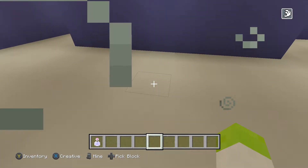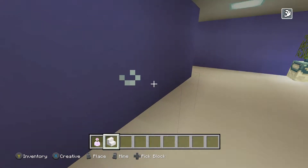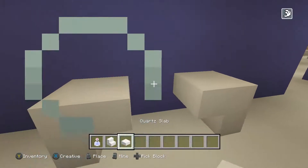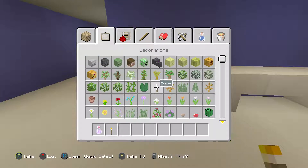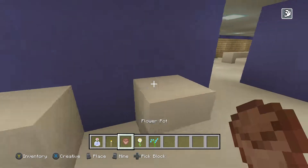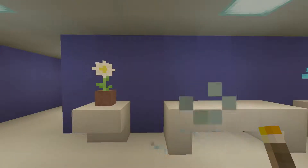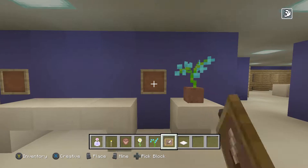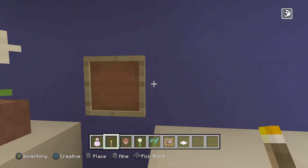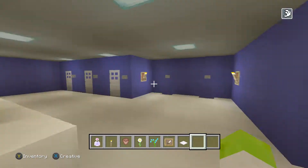And then we'll just add a bench or something like that, just kind of in the middle here. So when you walk in, we'll just add a bench here just to sit down if you need to. A lot more colors, I guess. And then — that is not right by any means. Boom, boom, boom, there we go. I think that's a pretty good bathroom design, don't you guys think?